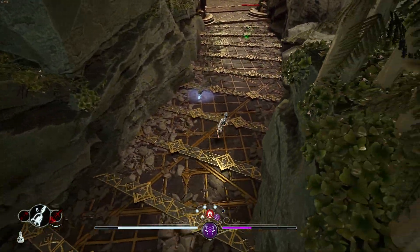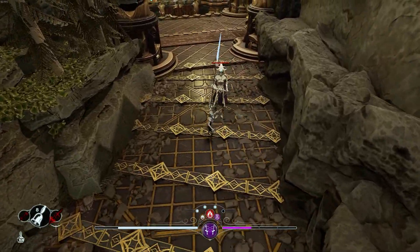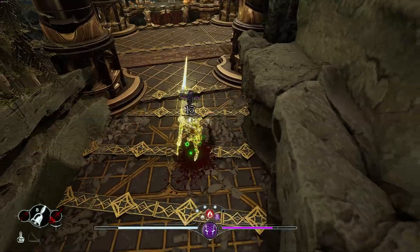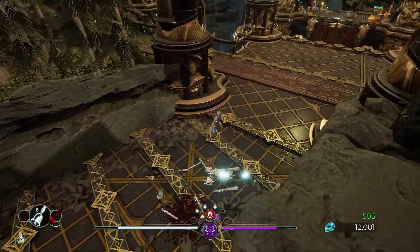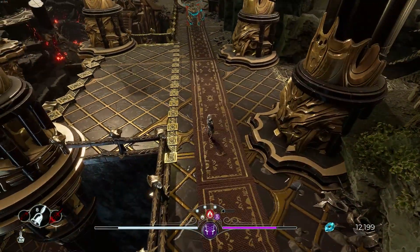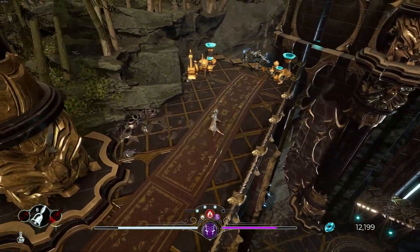This guy basically throws a spear and then lands back down where he's at. So as long as you're prepared about where he's at, you can go to where he's going to be and start whooping on him, which is what we did right there. So now we're basically in the middle of the Flareforge. We got a shield dude over there — that's gonna kind of suck.